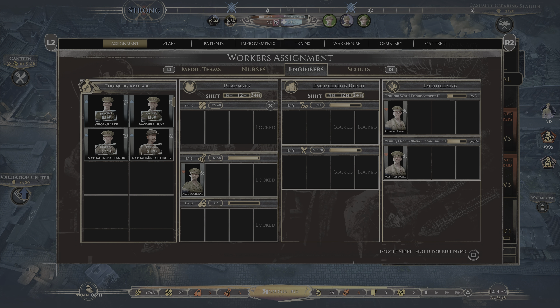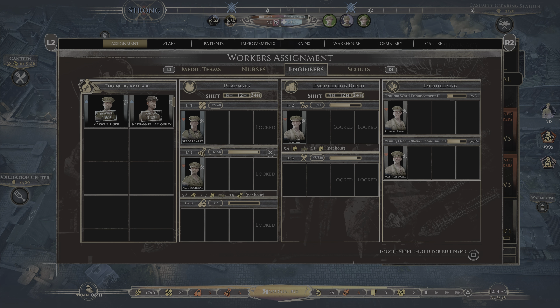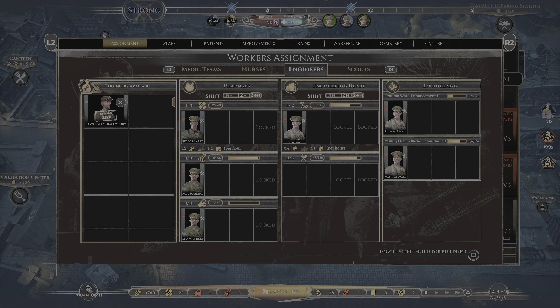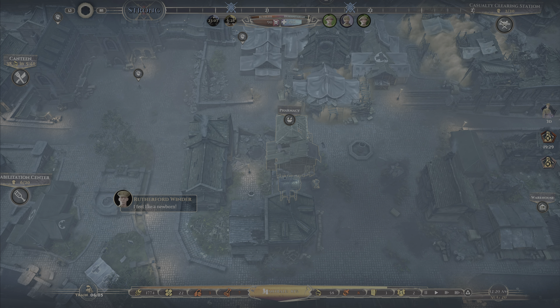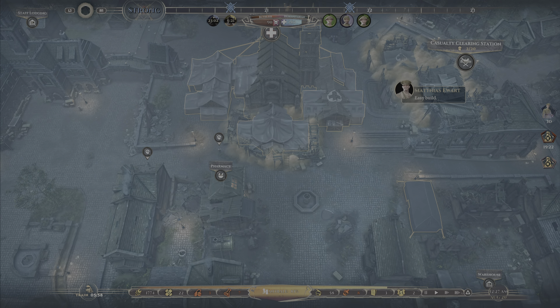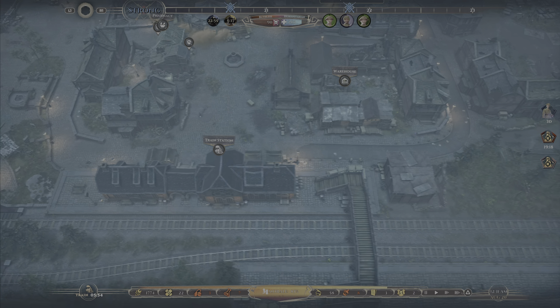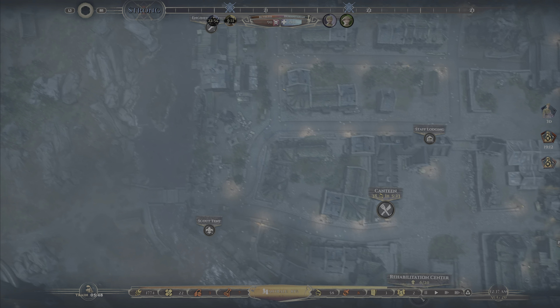We want Serge making supplies again. Let's get Nathaniel making booze and Maxwell helping down here making trauma supplies. We'll get Nathaniel and Rich Bennett on the trauma ward enhancement — that immediately takes seven minutes off the construction time. Good — having two working side by side really helps. Still all quiet in the trenches, but that attack is looming, with another one 24 hours later.